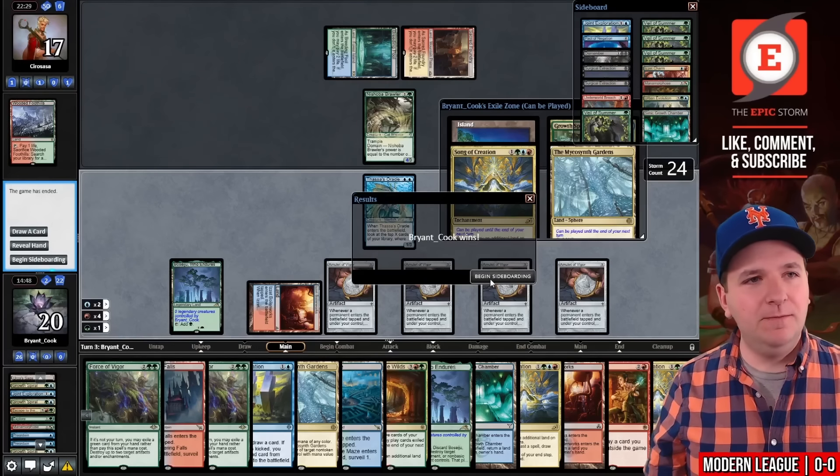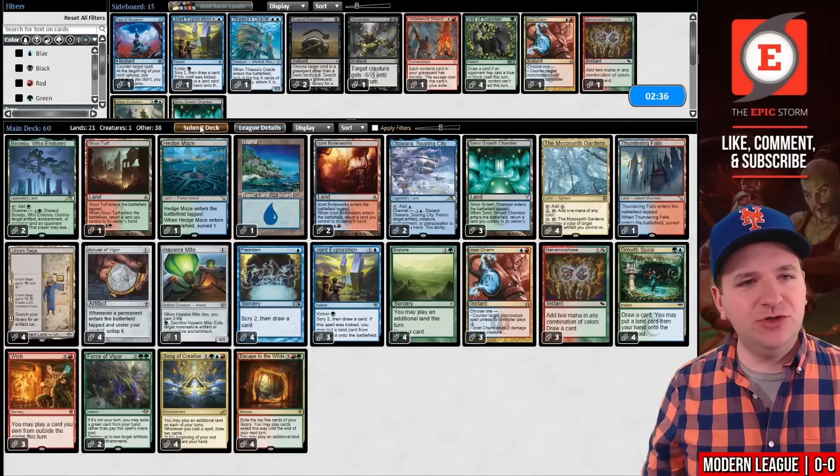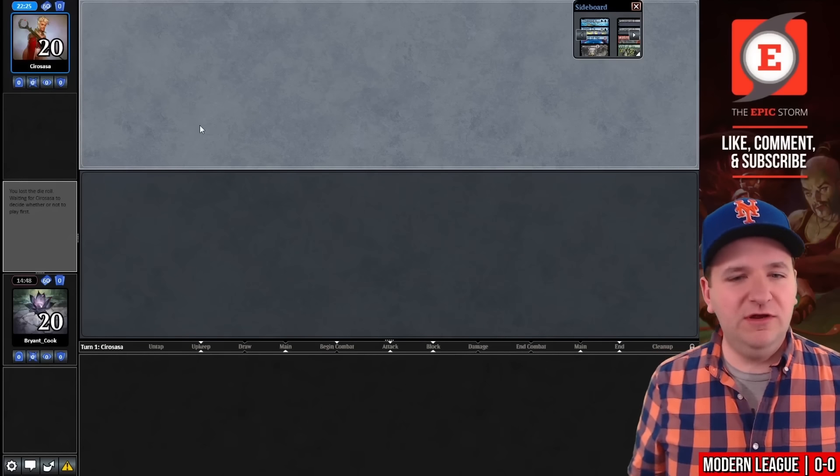Now we need to win game number three. Izzet Charm saved our butt there — if I had Veil of Summer we probably would have lost that game. I think I'm going to choose to try to play through their five pieces of countermagic rather than boarding in Veil.